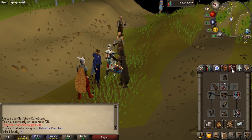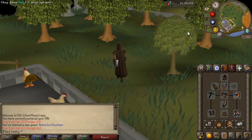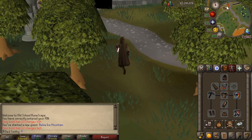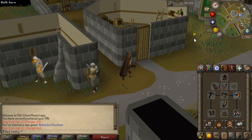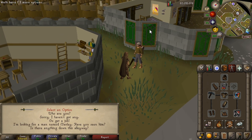So we now need to use the chronicle and teleport to Charlie the Tramp and have a little chat with him. I will flash up the teleports at the beginning of the video - this is literally just launched, I'm working it out as I'm going, to be honest. Talk to Charlie the Tramp - I'm looking for a man named Marley.